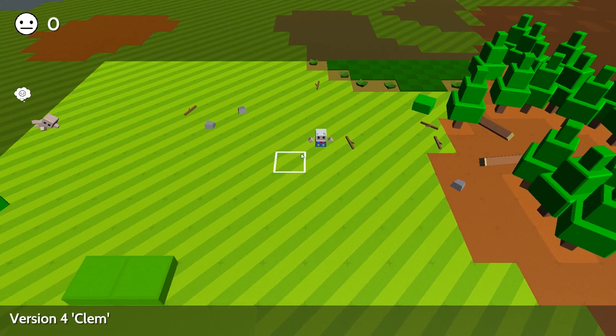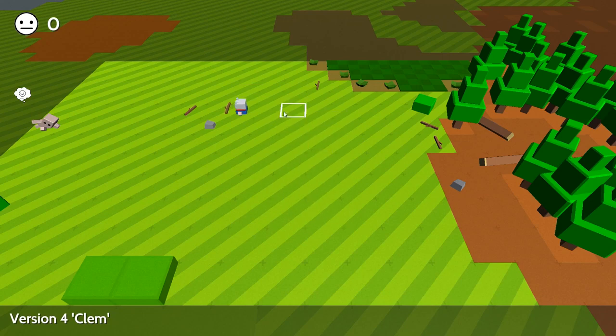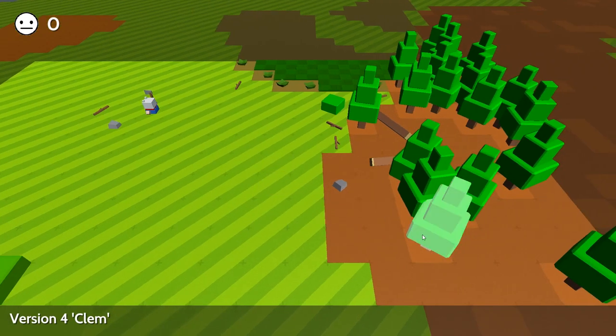So this is a quick little getting started video. First of all, we're going to start off and we're going to pick up a stick. Now you can control everything with the cursor. So click on a stick and then click on the rock. And now we can make an axe. Now we've got an axe.